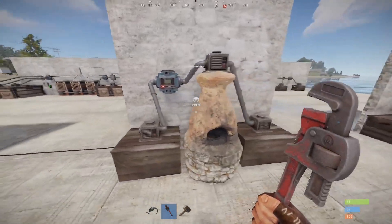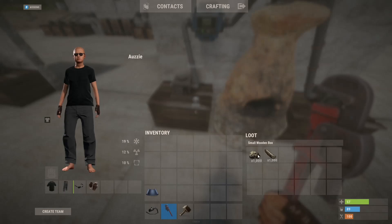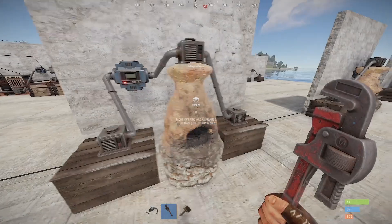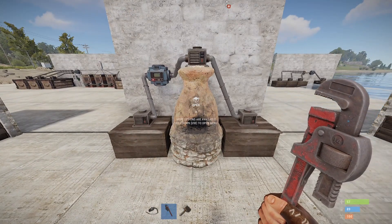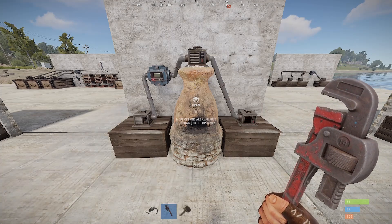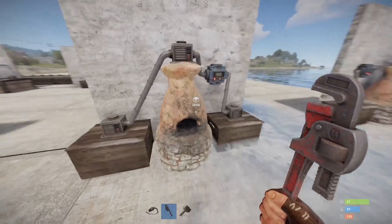Over here we have essentially the same thing, except one of those boxes is a furnace. But the conveyor doesn't know any different, so it's going to take these two resources and divide them evenly between the two boxes it sees — sending 30 to the furnace and 30 to the box afterwards. It essentially cannot differentiate between a furnace and a box, and will treat them the same, splitting resources from the donation box to the receiving boxes. That's not really what we want with a furnace, so we're going to keep going.